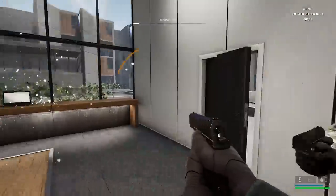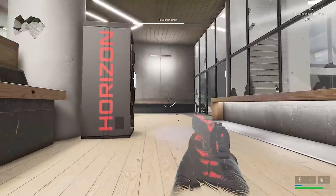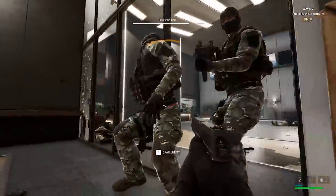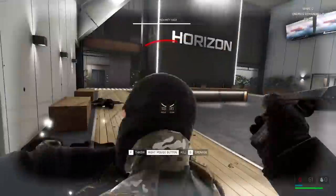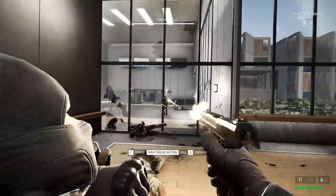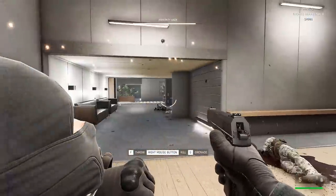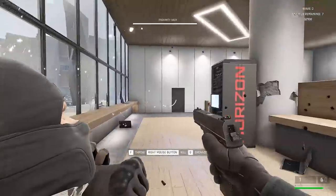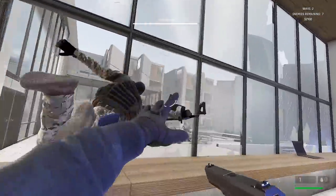Let's get back to Trepang 2. So the game lets you go into slow motion and then you can also cloak around, which is actually pretty cool. And this is one of my favorite parts — you can actually grab guys. And you can fucking throw them through windows!